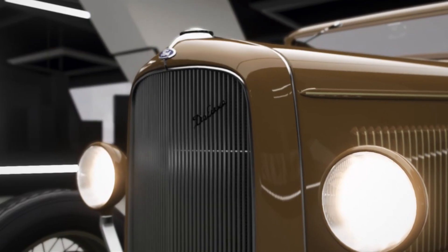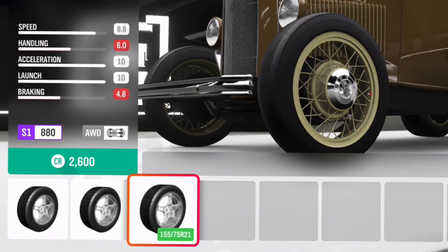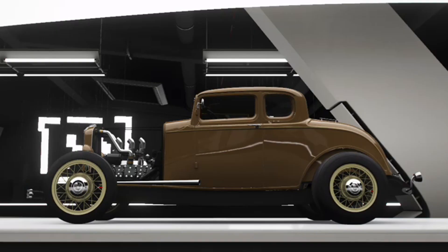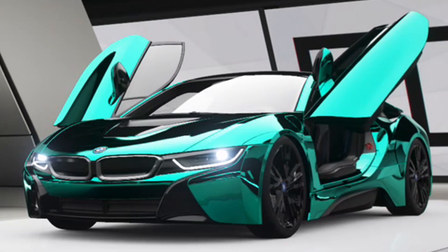The Drag Car — get yourself some hot rod-looking thing: high profile thick tires on the rear, skinny low profile tires on the front, get an engine with crazy output, and you are done. That's how to make a drag car. The YouTuber — get an i8, give it to your mate, finished.